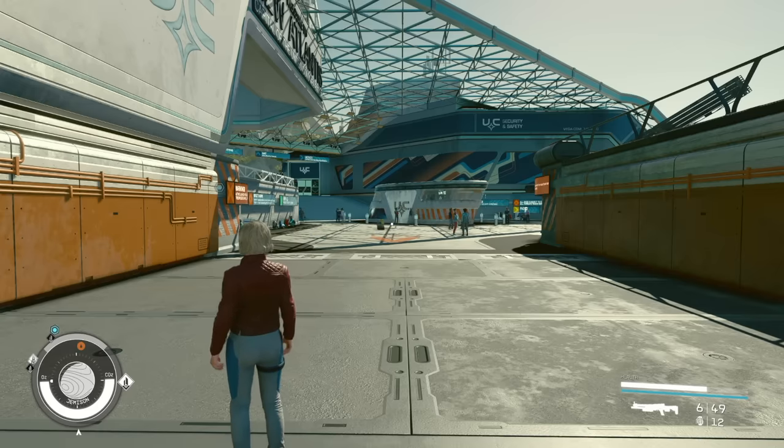Now let's talk about the UI that opens when you open your menu. This is a place that causes a lot of confusion the first time you open it, but there's a ton of information once you understand what you're looking at. Starting at the top left and going clockwise: Jemisin, New Atlantis — this is telling us where we're at.